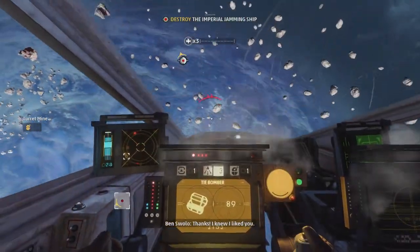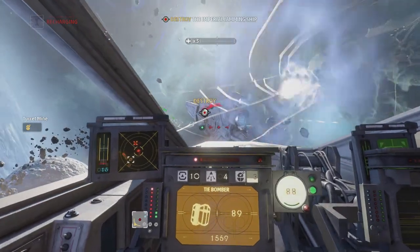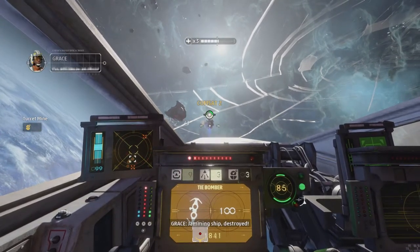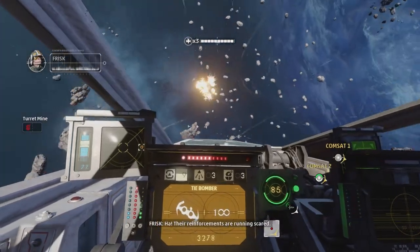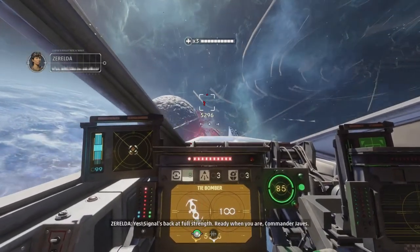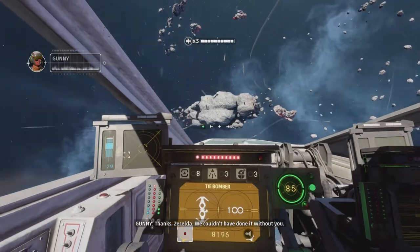Come on. You're quite weak — see how much damage we can put into you? Yes, time is free. These are gone. Attention — this is Commander James calling from the Ringgali Nebula requesting emergency assistance. Thanks, Zarelda — we couldn't have done it without you.